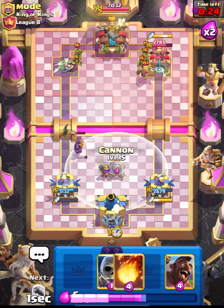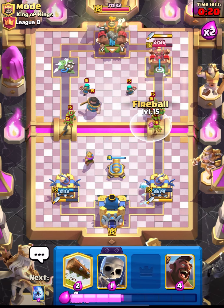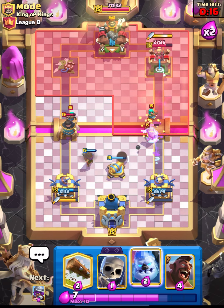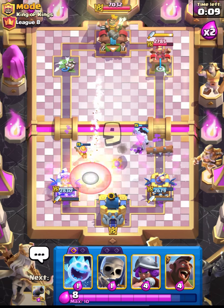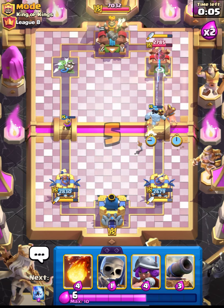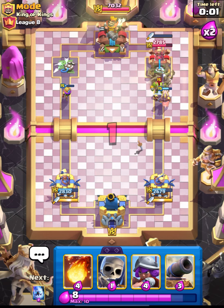Let's get ready with the cannon and farm all this. We won't get the rascal girl but that's okay — let's place our ice golem, and on the right side is the real goblin barrel. Let's go in with our hog. That's it, GGs — let's move on to the next one.